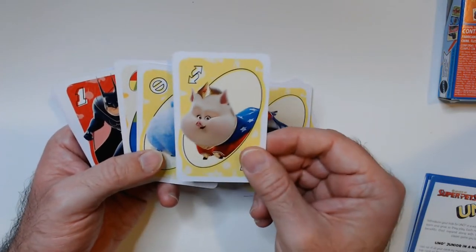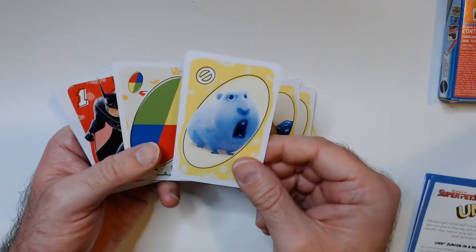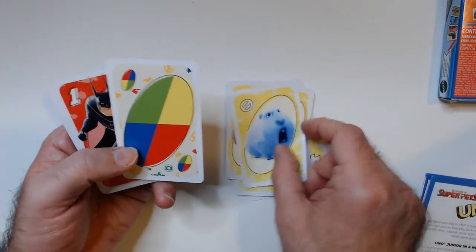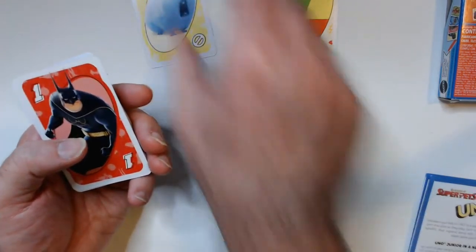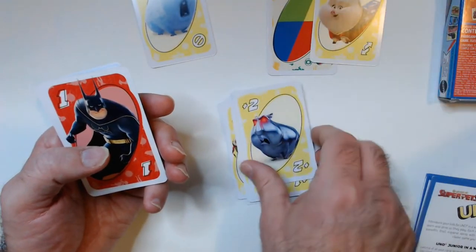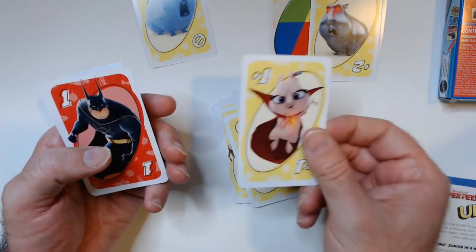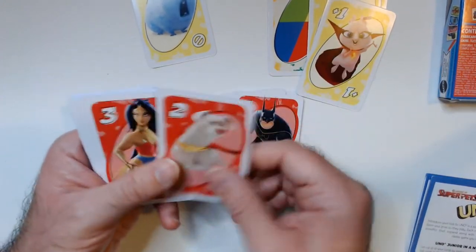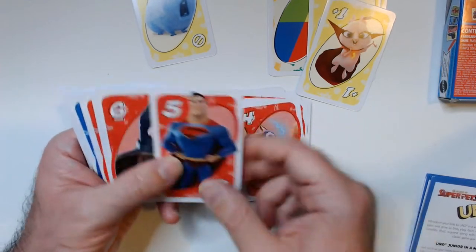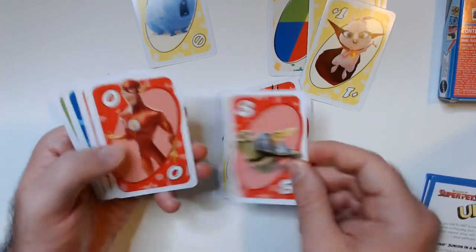Some kind of chrome... this has to be a guinea pig I guess. Someone has a pet pig — or hamster maybe. So here's your wild card, this is your skip card, reverse. Didn't pay attention to the draw two. This game has a draw one card, and then it looks the same for each color. I don't think there are any special cards — we'll see.